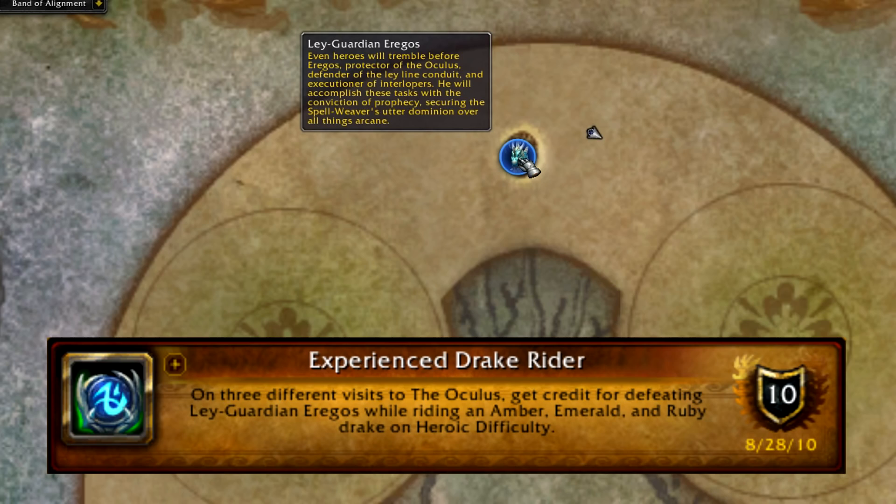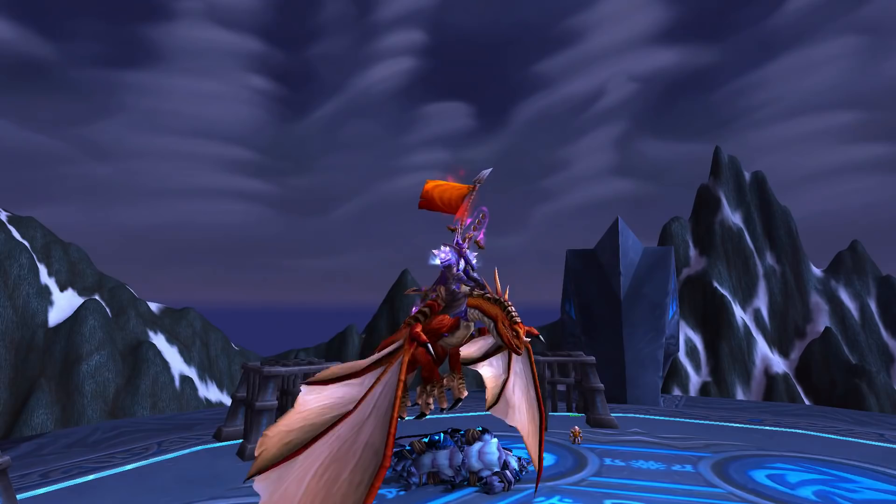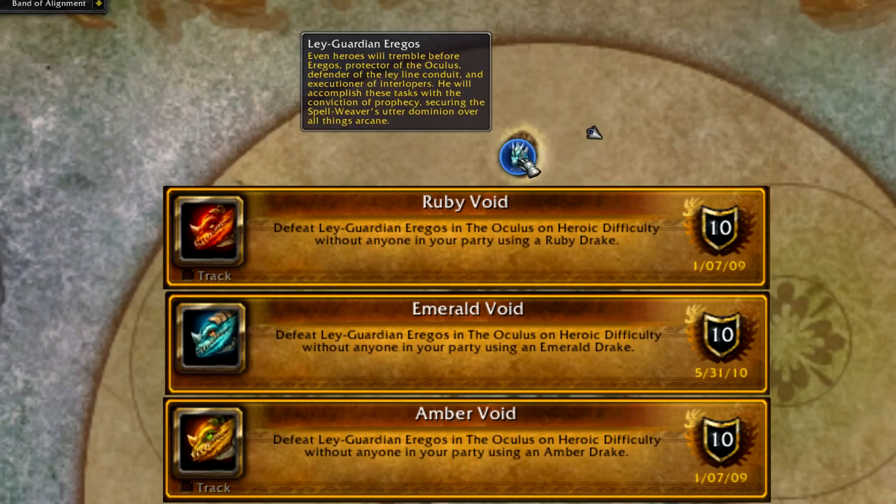Each time you come, you want a different colored drake. And we have a triple: the Ruby, Emerald, and Amber Void achievements - defeat the Ley-Guardian without using a red drake, again without using a green, and once more without using a bronze.